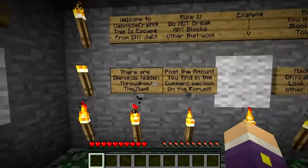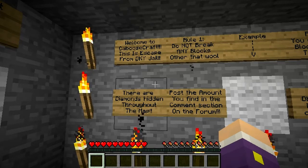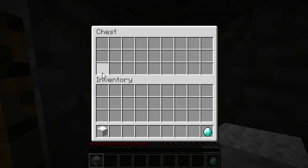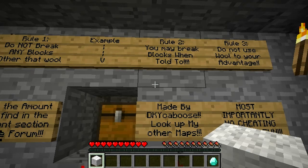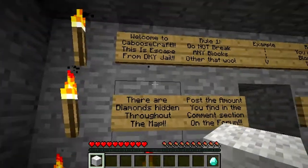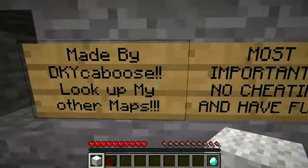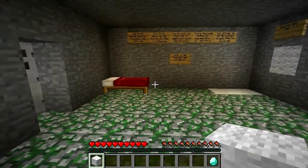So let's get this underway and read the rules. Welcome to Caboose Craft — this is Escape from DKY Jail. Rule number one: do not break any blocks other than wool. Rule number two: you may break blocks when told to. Rule number three: do not use wool to your advantage — can't guarantee that rule. There are diamonds hidden throughout the map — and I've just found one! Post your amount in the comment section. Made by DKY Caboose. Most importantly, no cheating and have fun — and we can't guarantee that one either. Cheating is always an option.